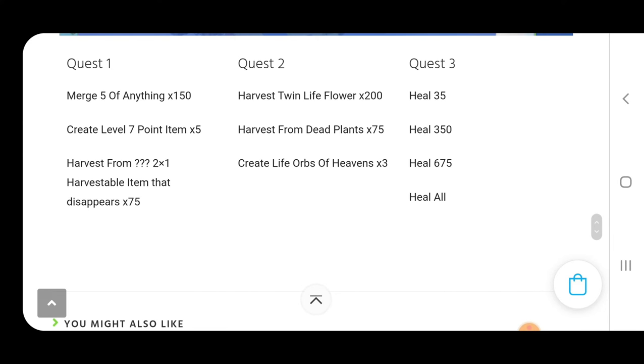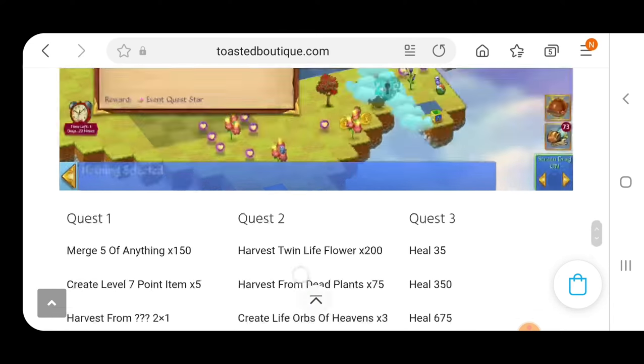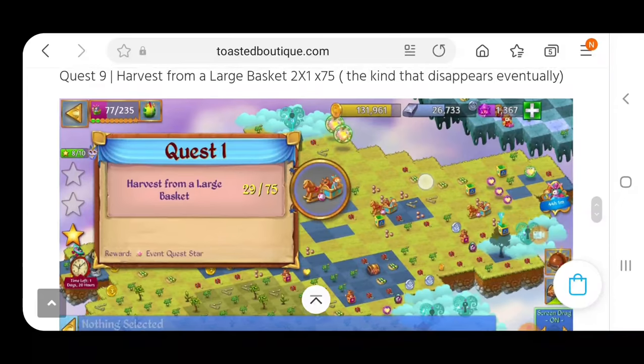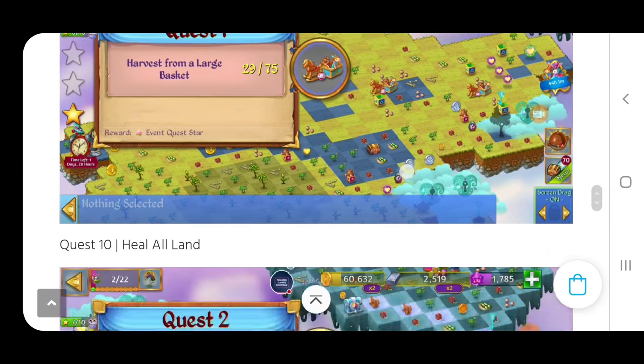Once you finish getting five of the level seven point items, then we have to harvest from a two-by-one harvestable item that eventually disappears 75 times. So in this event, we're going to have to harvest the large basket — it's a basket with a rocking horse. That's going to be a total of 75 harvests that we need. Each two-by-one item can be harvested 25 times, so you need at least three of them that are completely full. It's safer to have four just in case, and those are great for getting the level three point items.